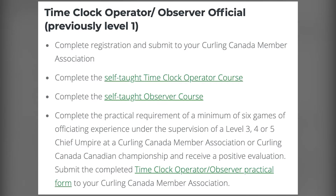The first step is to complete the Time Clock Operator/Observer Official courses. Previously called Level 1, this step is comprised of completing registration and submitting it to Curlsask. Then you will complete the self-taught Time Clock Operator course and the self-taught Observer course.